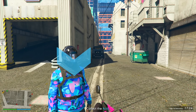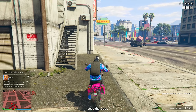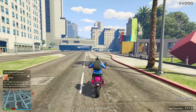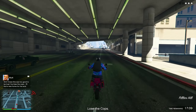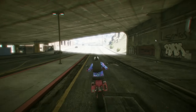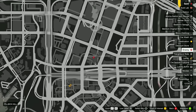It appears we have a sting operation here. What we're going to want to do — you can either go to the trunk and put one of the acid products in there, but what I like to do is just shoot to get the law on us. We need to lose a three-star wanted level, and then once we lose that wanted level, we need to deliver our acid to a secondary drop-off. I'll see you guys in a moment when we lose our wanted level.